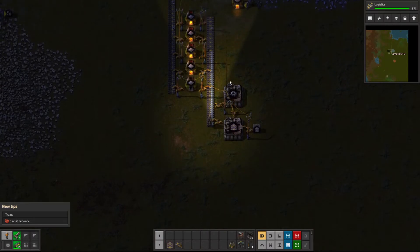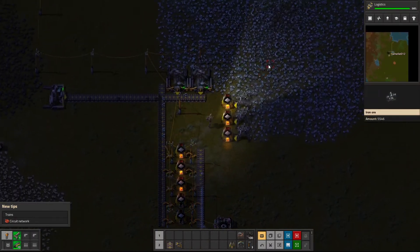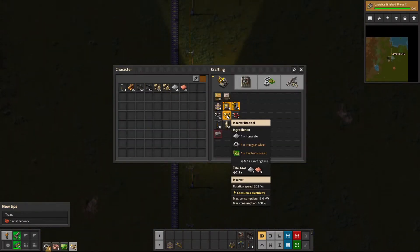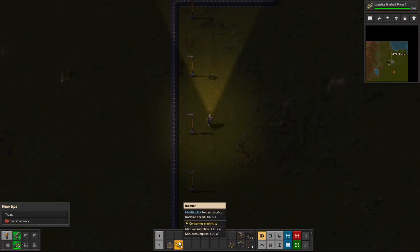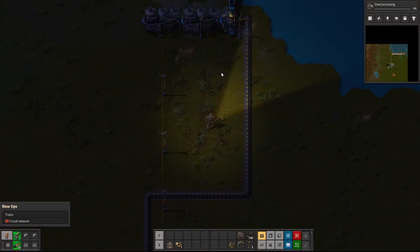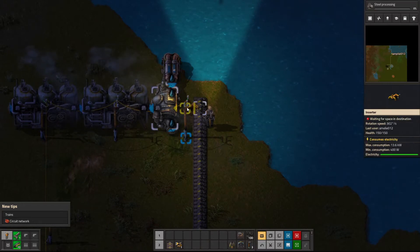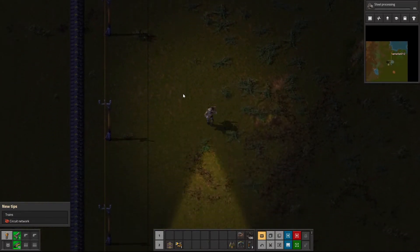It's kind of dark in here. I do think I want to replace that burner inserter with a non-burner inserter. And up next I like steel processing. No, it's a normal inserter — how cool! I forgot it's a normal inserter.